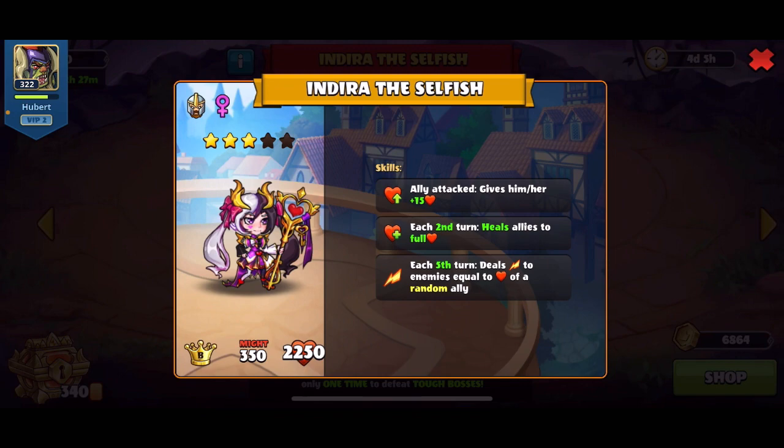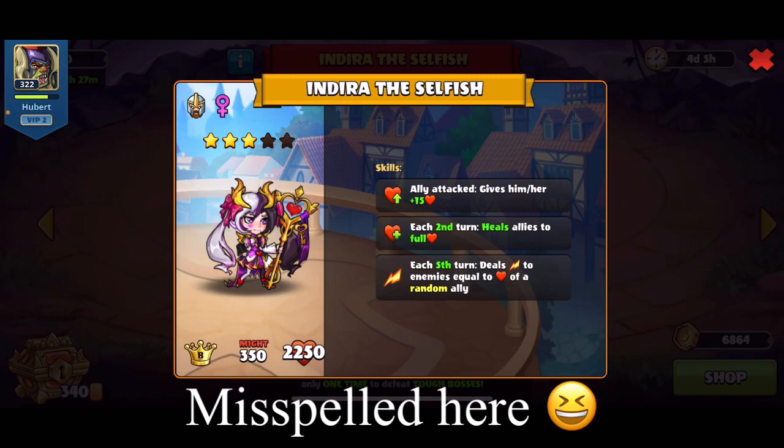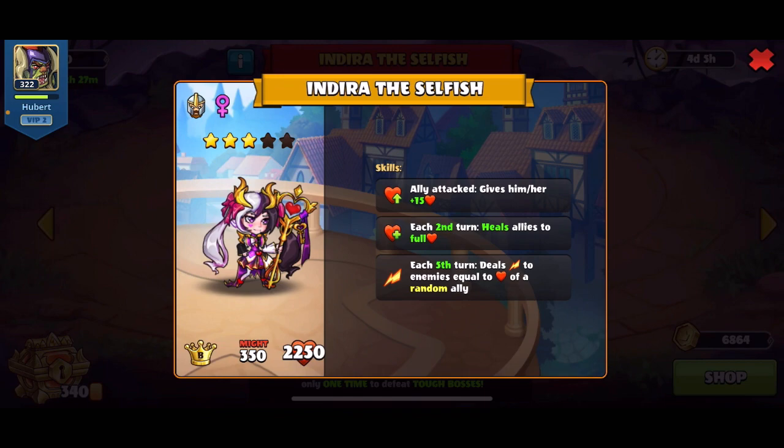This next boss I think will be the more difficult one based on its skills. The first skill: ally attack gives the boss 15 health. The second skill: each second turn, heal ally to full. The third skill: each fifth turn, deal damage to enemies equal to the health of a random ally. It's mostly based on health.